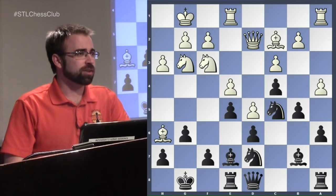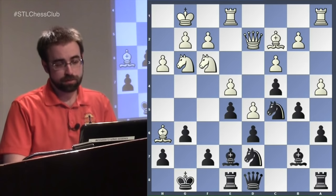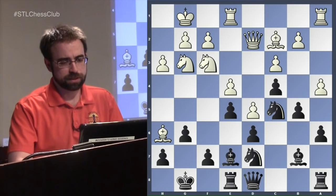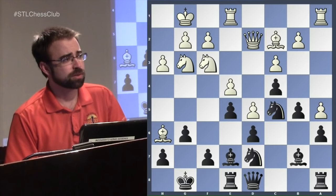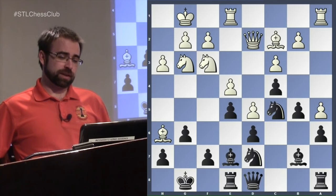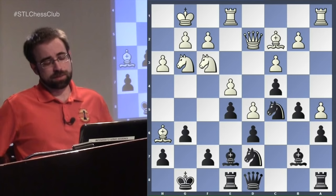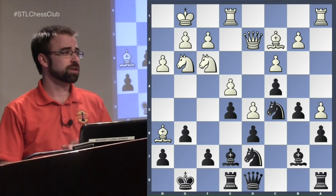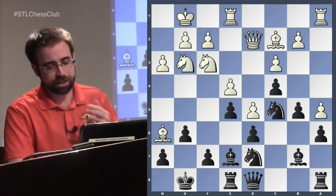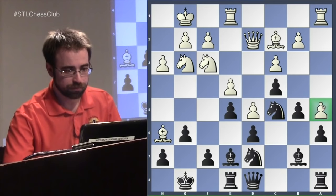Sometimes black thinks about f5 — that's on the agenda — and occasionally white also wants to play f4. Here white makes a big strategic mistake: a5. The computer shows it as equal but this is actually a pretty big strategic mistake, closing down the queen side. Much better was doubling on the a-file and then opening it. But it's not easy to see what could possibly be wrong. We're going to see a 2700 just play super-strong moves. This is a great planning exercise — you may want to pause your video. The pawn on a5 is actually quite weak.